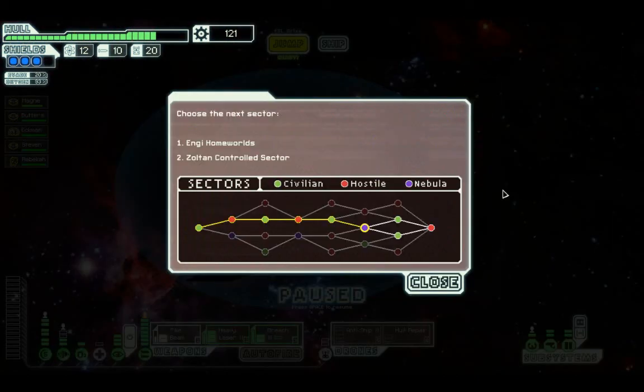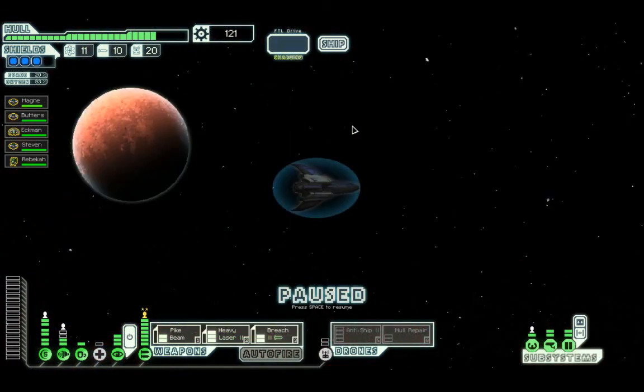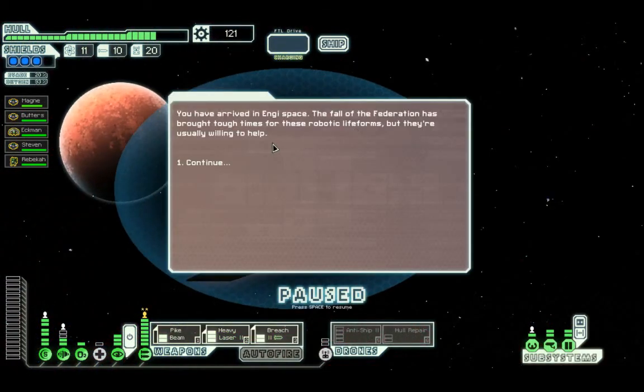Okay, let's jump to the next sector - the Engie Homeworld or the Zoltan Controlled Sector. I will go to the Engie Homeworld - generally the safest sector in the whole game. You arrive in Engie Space. The fall of the Federation has brought tough times to these robotic lifeforms, but they're usually willing to help.